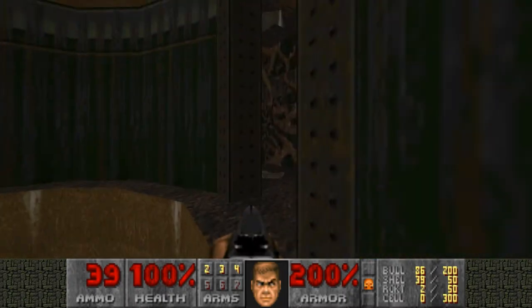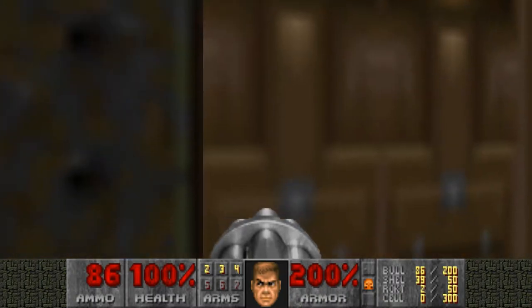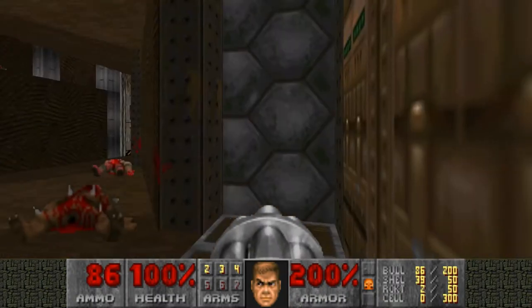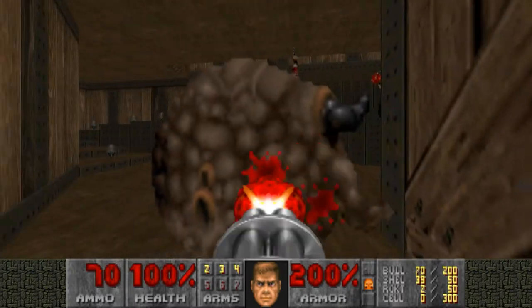So yeah, try not to fall into the pit of poison there — it is death, after all. We're going to take the elevator back up and let's get rid of the pain elemental fast.